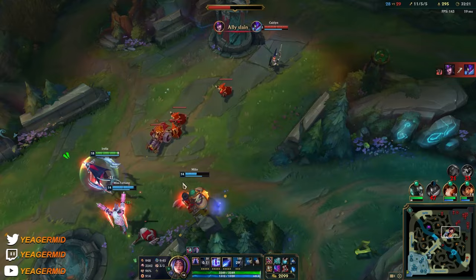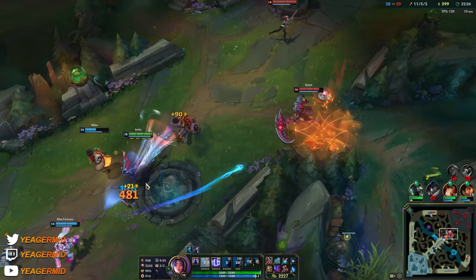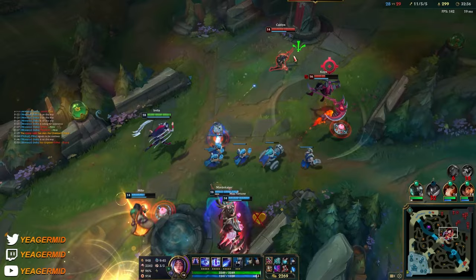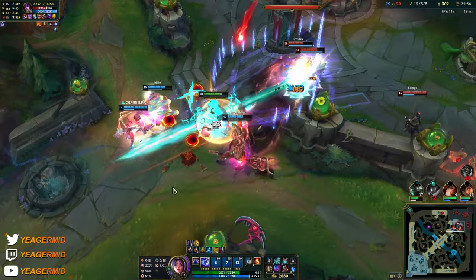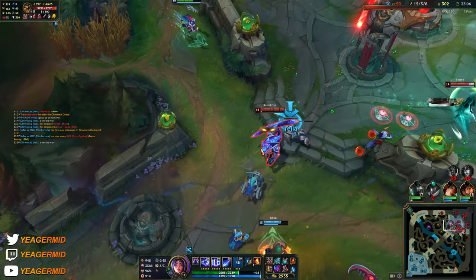I can die if I hit like a knee or something. But we are not getting any objectives this way because they have insane wave clear. It seems like we don't have enough damage. Okay, good job guys — let's watch out for the Syndra stun.